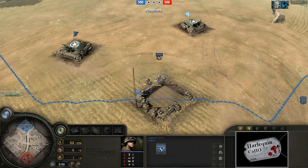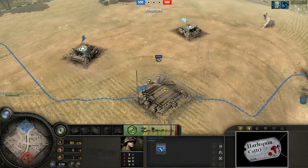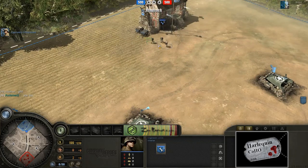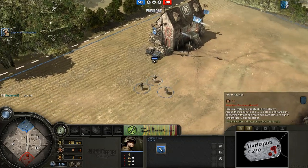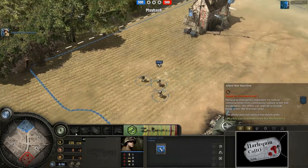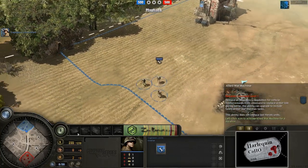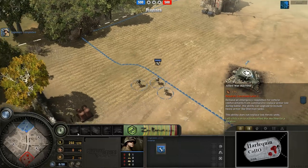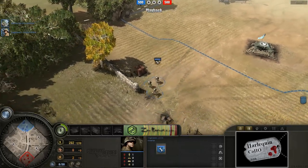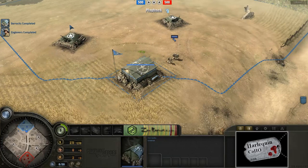Meanwhile, on the northern side of the map, we have Inverse today playing as his armor commander. Inverse has got Pershing Reinforcements, Sherman Calliope, the Self-Repair Ability, HVAP Rounds, and Allied War Machine. This is usually the only variation I see for armored players, and Allied War Machine can be used to replace lost units in combat. I've seen Inverse use that really well many times in the past, so we'll see if we get that here today.